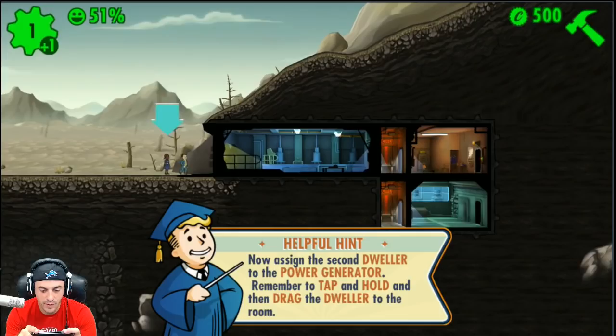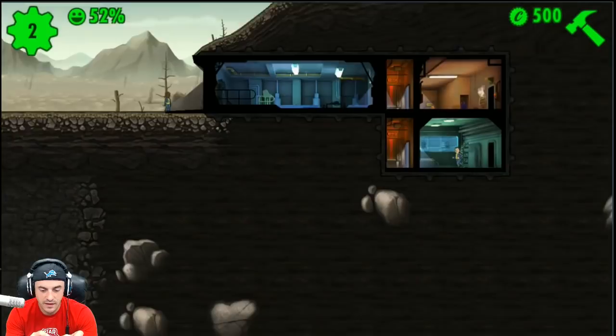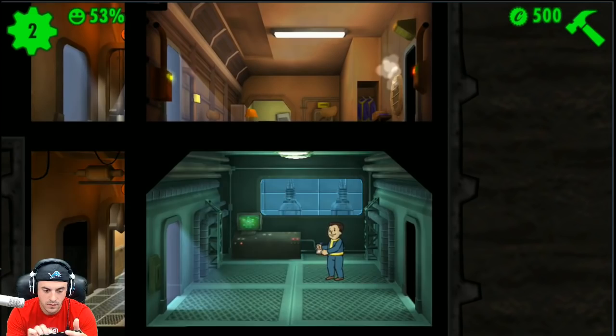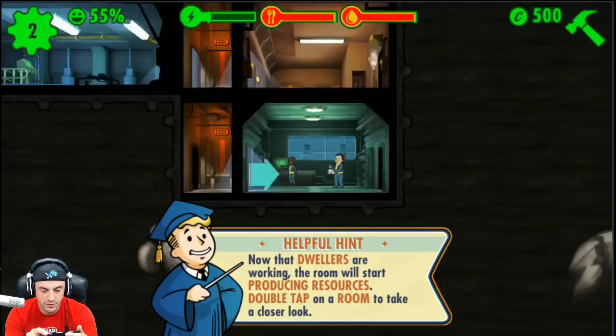Let's zoom in here and see what's going on. Nancy, come here — we need to drag her. There she goes. With me working here, maximum efficiency is guaranteed! We'll change your name hopefully — fat thumbs. Maybe once you assign them you can't click on them, or maybe we're just in tutorial mode. Now that dwellers are working, the room will start producing resources — double tap on the room to take a closer look.